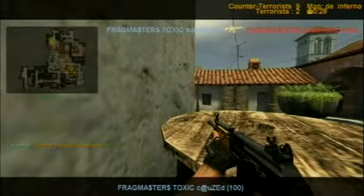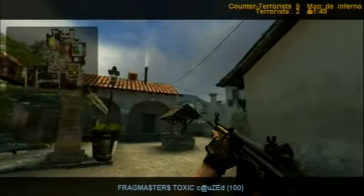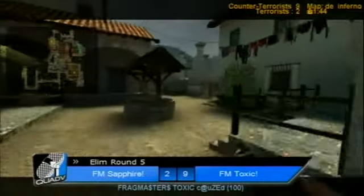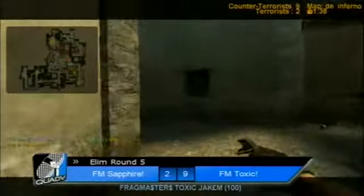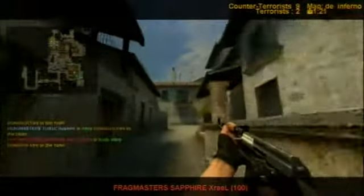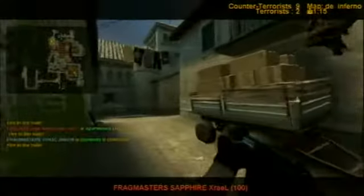That's now a 9-2 scoreline, and I can't see any way back into this game for Sapphire. Like I said, if they don't pick up the pistols, that's pretty much GG in my estimation — because Toxic on the T-side are going to get entry onto that site and get the bomb down more often than not. They could theoretically make this 9-6, which is more than respectable — in fact, that's the standard scoreline in Inferno — but I can't really see that happening in a month of Sundays.